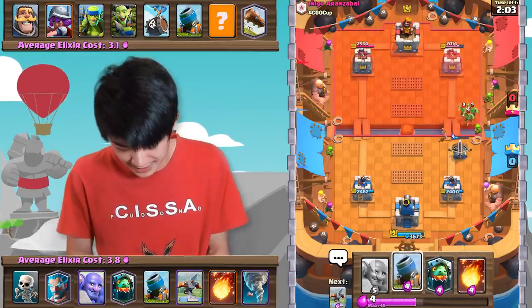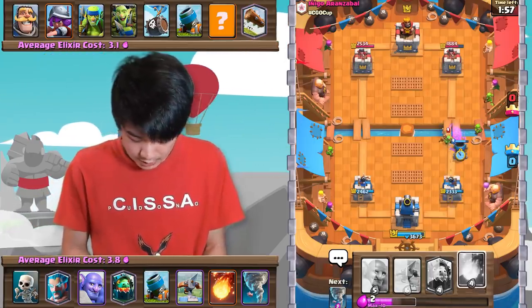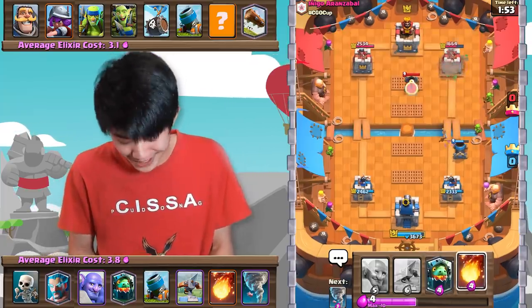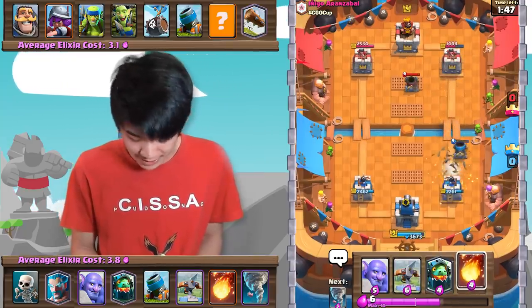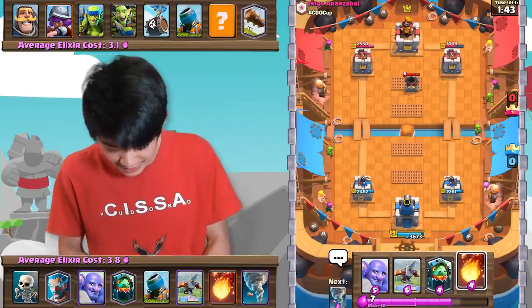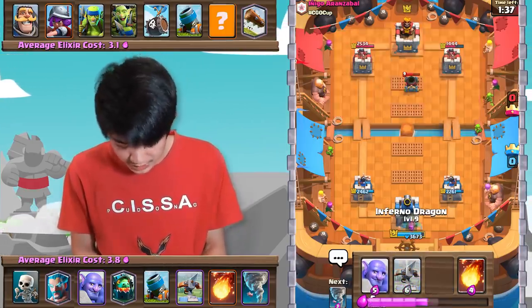Of course he'll have Spear Goblins because his deck is super fast. Let's actually Mortar here once again — that'll force him to constantly be defending. He definitely did not get that Mortar down in time. That'll be a couple more damage for us — looks like just two hits. But I mean, I can't really complain — I'm pretty ahead. This is a really bad matchup because his fast cycle can just really screw me over.